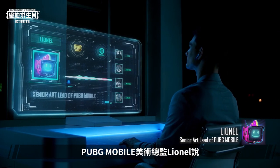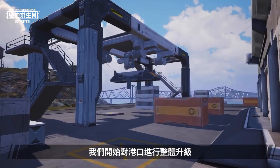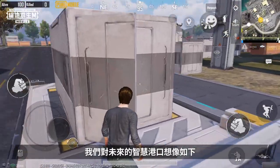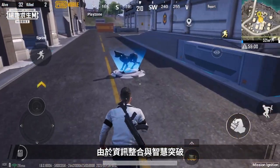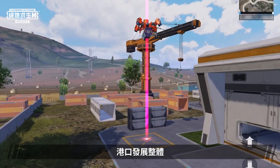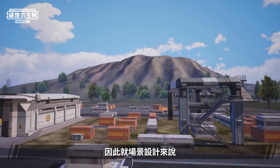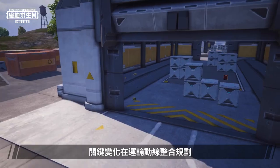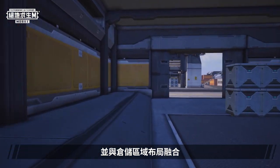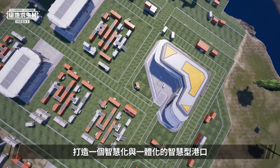Lionel, the PUBG Mobile Art Director, said: after confirming the changes to the main areas, we started upgrading everything else. Our vision for a smart port of the future is based on information integration and breakthroughs in smart technology. The overall development of the port should reflect more unmanned automation and 3D design elements. Therefore, in the design of the port, key changes were made to the combination of integrated planning of transportation lines and the layout of warehouse areas, to make Djurgopol into a smart integrated port.